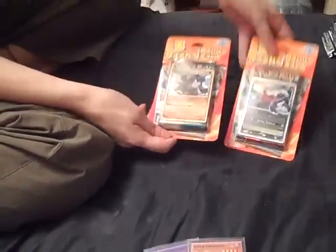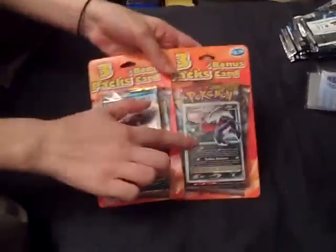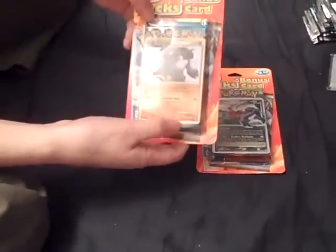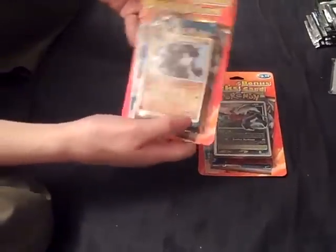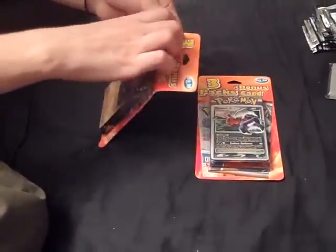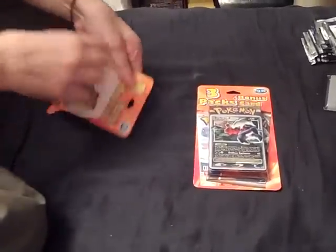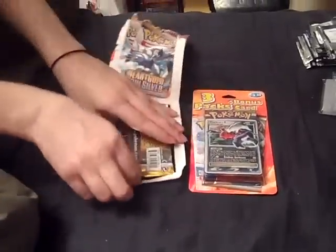Hi everybody! We found these two three-packs of Pokemon cards. One comes with Dark Eye Level X, and one comes with Nidoking, which I've never seen before — it's from Triumphant and it's really nice looking, so I wanted to get that. Let's see what packs come with these; they look like mostly newer stuff, like HeartGold series.